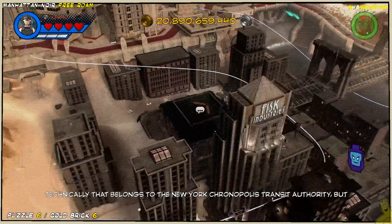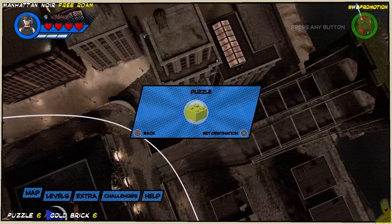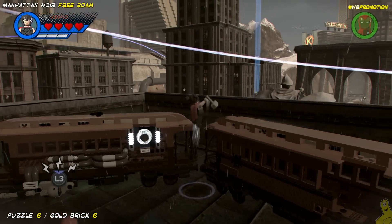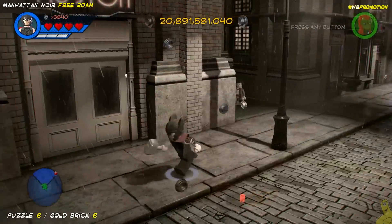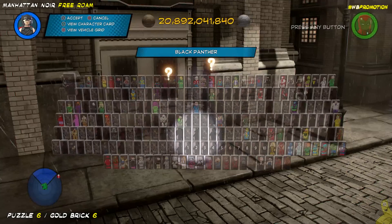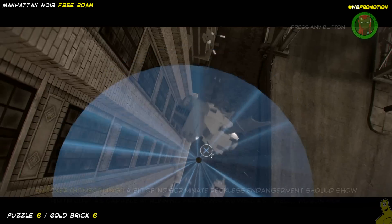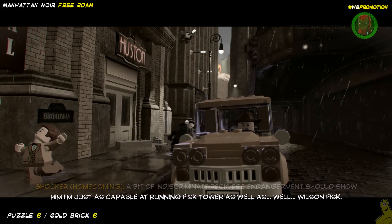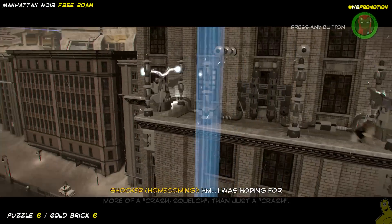We've got another puzzle — this one is pretty close by. There's no special order I did these in, but some of them unlock others. In this particular case, just do the ones closest to you, or the ones you understand. This one is kind of self-explanatory — you just need a character with the sense ability, somebody like Black Panther or Spider-Man. There are three gargoyles up top and he just dropped one on us — you can see there's one on the left and one on the right, and he's trying to push the one on the right over.